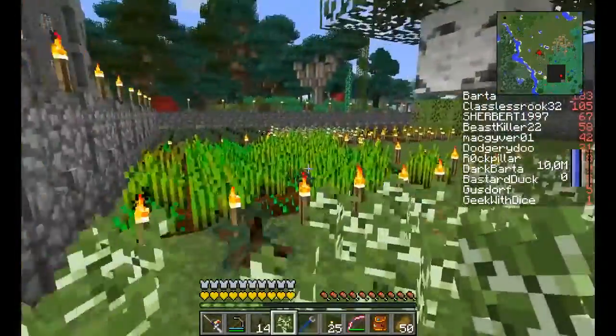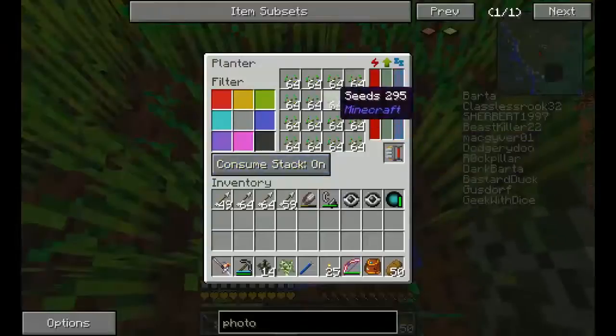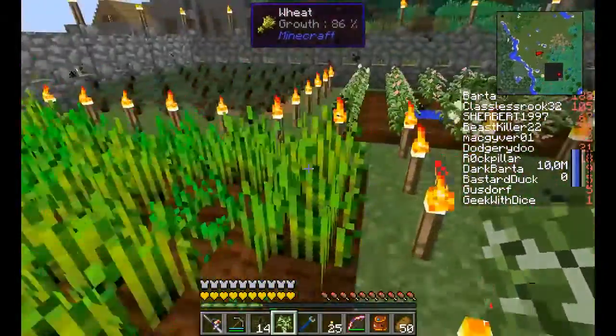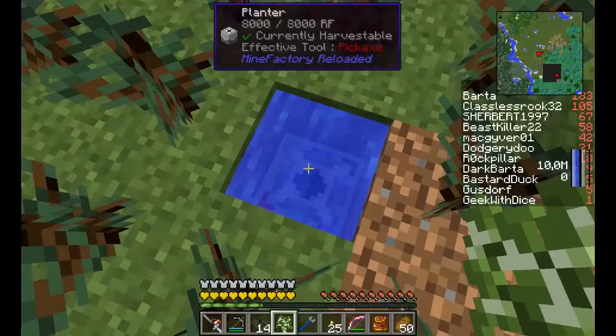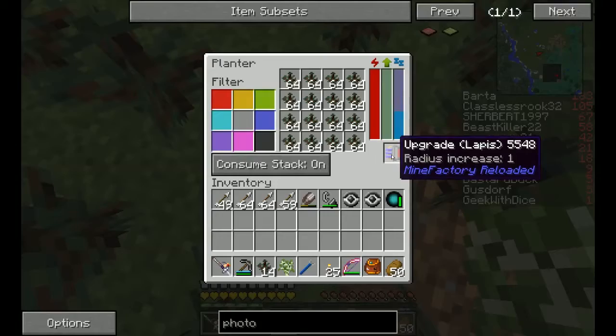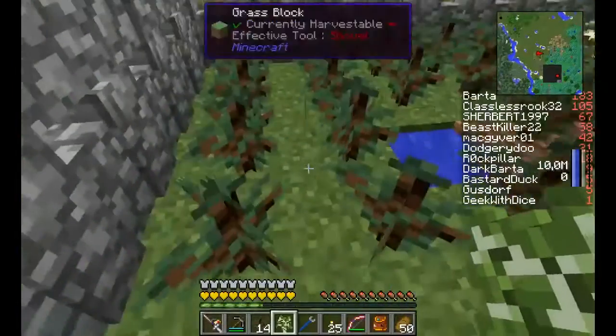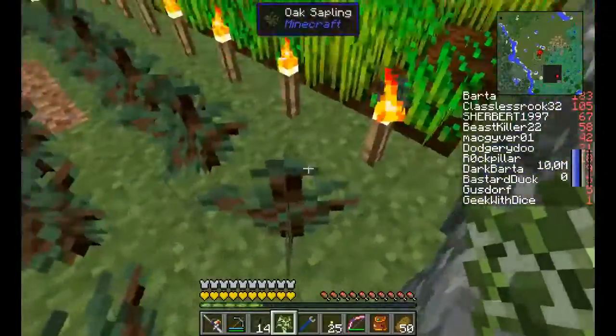I have wheat here with its own planter — it plants the seeds. Over here we have spruce, again with its own planter. These have individual upgrades. This is a lapis upgrade; it has a range of 1, so instead of being just the basic 3x3, it's a 5x5.